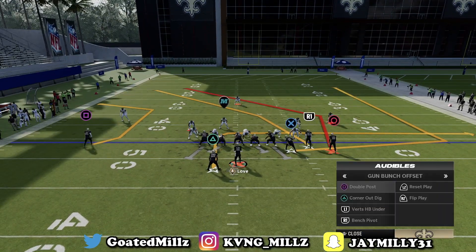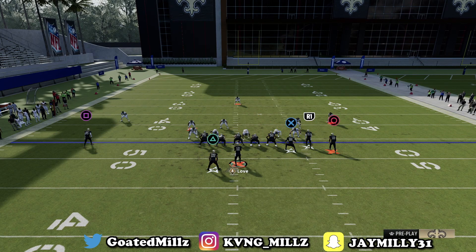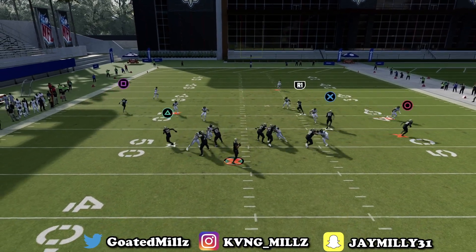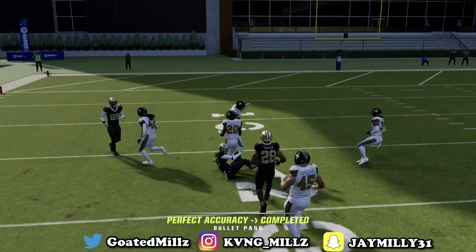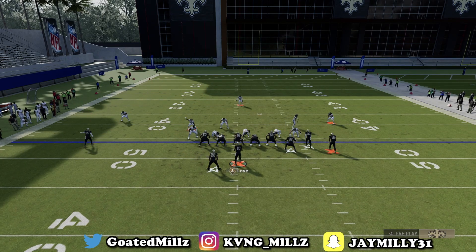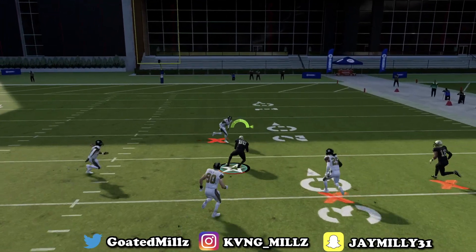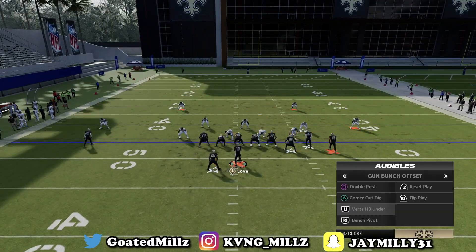The next play will be Versed Under. There are two ways I like to set this up. First way is to put triangle on a streak. Triangle on the streak will just open up the whole defense, because now they're going to have to choose between the running back and the X wheel route. So, versed under, put triangle on a streak — you're going to have X or triangle. Just make a nice read, and if they go on one of them, then you're just going to have R1 — one of the best routes in the game.